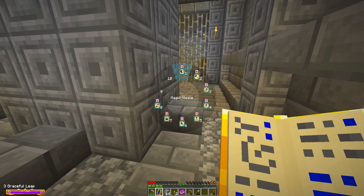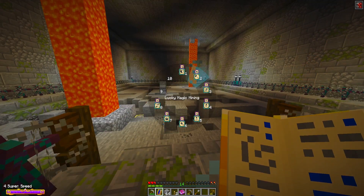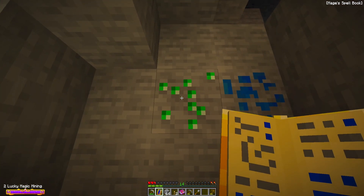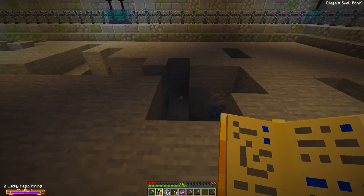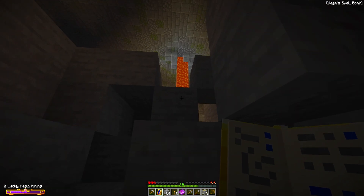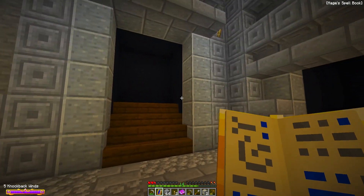So what do I actually have here? Magic missile, lucky magic mining, graceful leap, super speed, knockback winds, healing spell, ignite and swap. Let's try out super speed — this makes me super fast, not bad! Now, what exactly does lucky magic mining do? I found a piece of emerald ore. All I have to do is go ahead and use lucky magic mining. Did it just break that emerald immediately? Whoa, that's pretty cool! What if I just... I don't even need to mine anymore. It does run out of mana pretty quickly though.